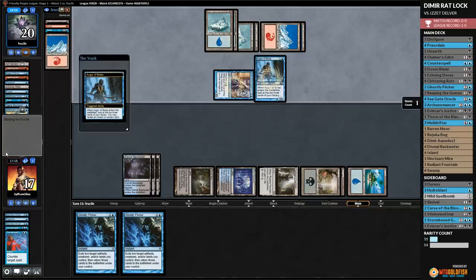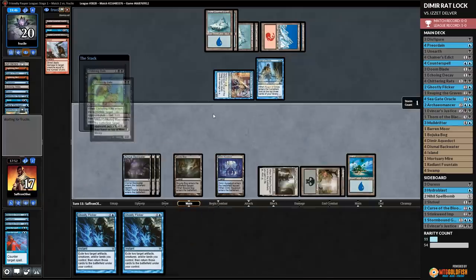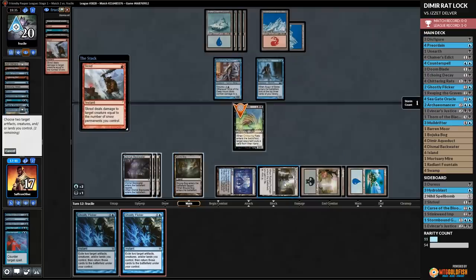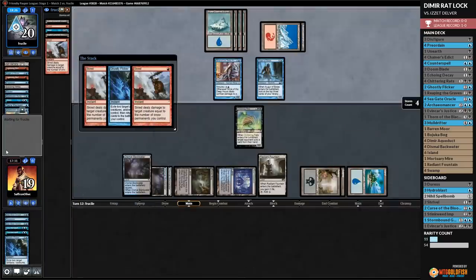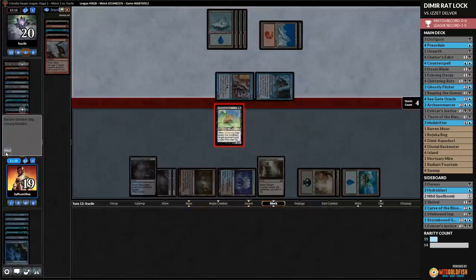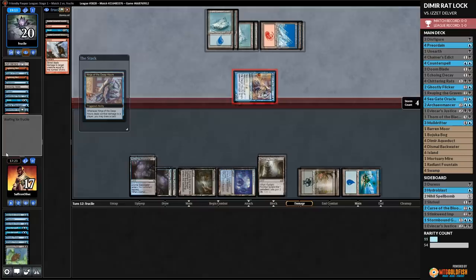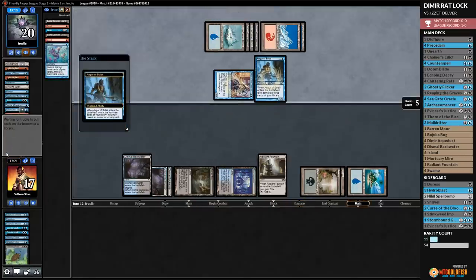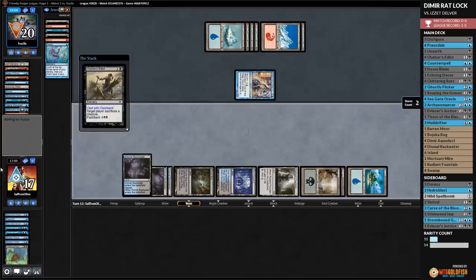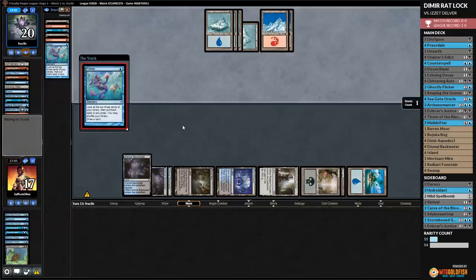We play Chittering Rats — opponent puts a card on top. We Ghostly Flicker Chittering Rats and Radiant Fountain, flickering the same things. Opponent draws their card anyway with the Ninja. We're blocking the Ninja but they drew another one! That is so incredibly bad for us. Opponent has 10 spells resolved and Delver is pretty busted. We Chainer's Edict and flash it back to clear the board temporarily, but opponent has Ponder. We're ahead on lands but not ahead in any other sense — opponent's got the cards. One resolved Muldrifter or an Archaomancer to get back Ghostly Flicker could really change things.